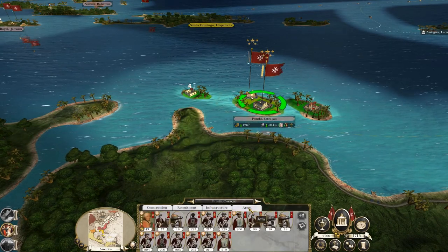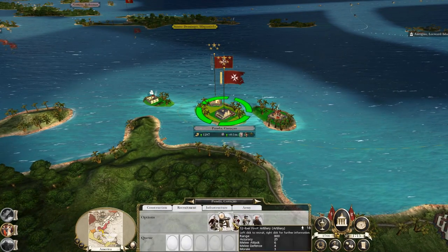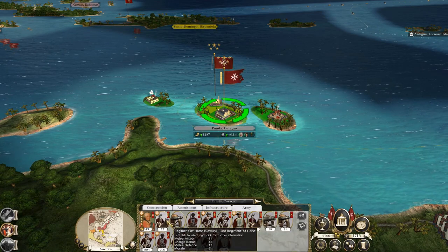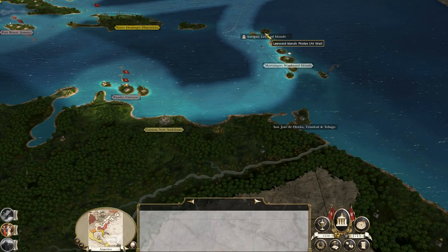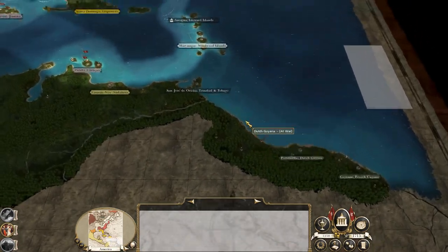Let's go back over to my colonies. They're replenishing - let's expand them with another two cavalry. They've got two cavalry already, so get another couple of troops, push on, take Antigua, Trinidad and Tobago, and go capture Guyana. But bear in mind I do have no real safe haven here.